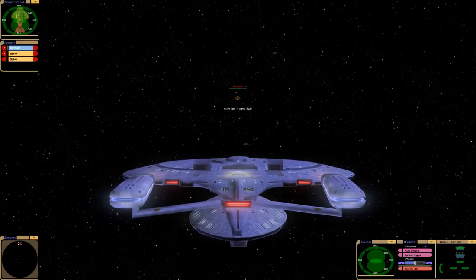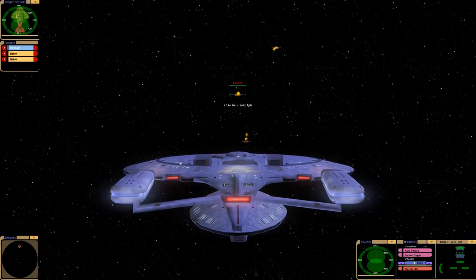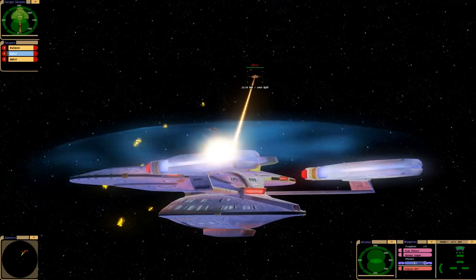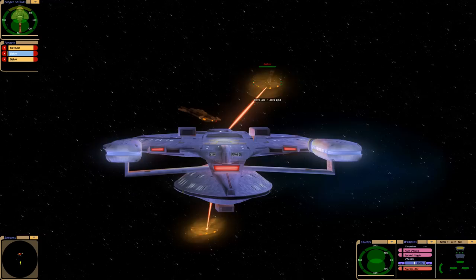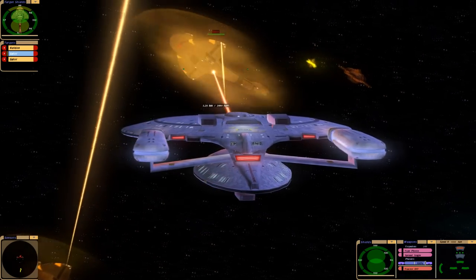A famous New Orleans Class vessel — I don't think we ever saw it on screen, but it was definitely mentioned a few times — is the USS Rutledge. That's the ship that Miles O'Brien served on during the Federation-Cardassian War.